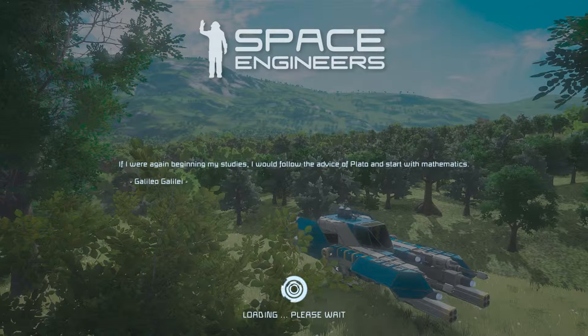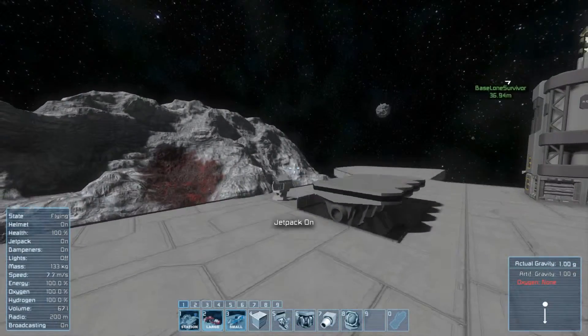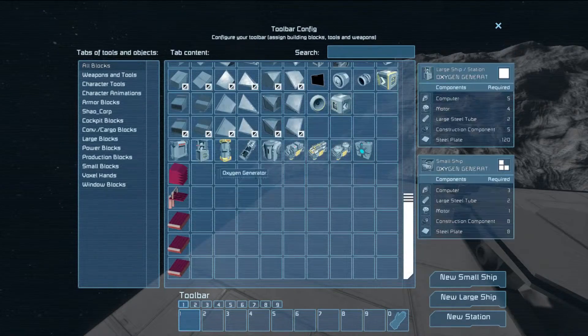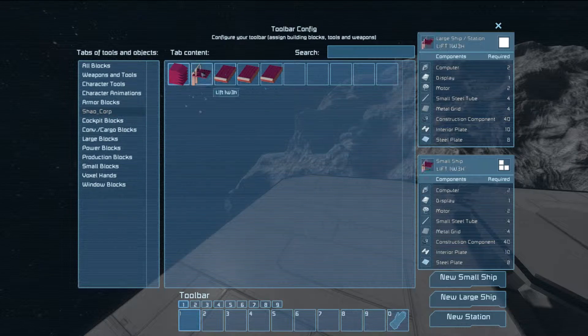I like to start a new world when reviewing a mod so you can see it from a fresh install. It's very unlikely you'll see any errors, and it's a good idea if you're trying to check out a new complex mod and you have a huge list of mods you use. So here we are on Lone Survivor and we're going to jump right into things. Scrolling down we can see the blocks, and then we can see them in the Shao Corp tab.